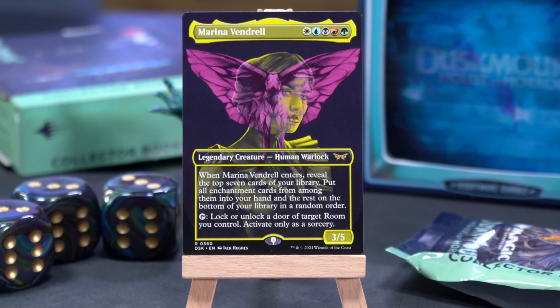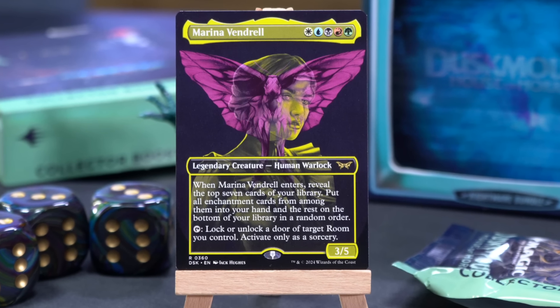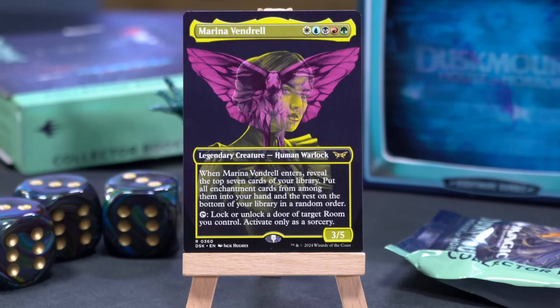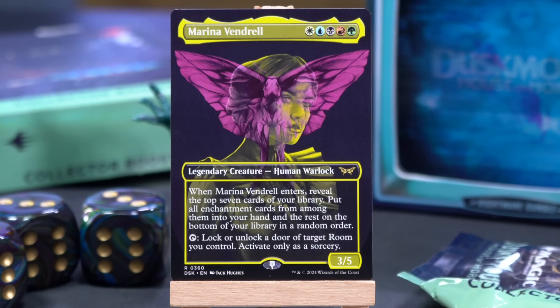Our next card is Marina Vendrell — a Wuburg legendary Human Warlock, 3/5. When she enters, reveal the top seven cards of your library, put all enchantment cards amongst them into your hand and the rest on the bottom in random order. She can also tap to lock or unlock a door of a target room you control, activate only as a sorcery. The extended art printing is stunning — a butterfly overlaid with a person's face on an all-black background. There are cards that care about unlocking doors, so locking and re-unlocking has value.